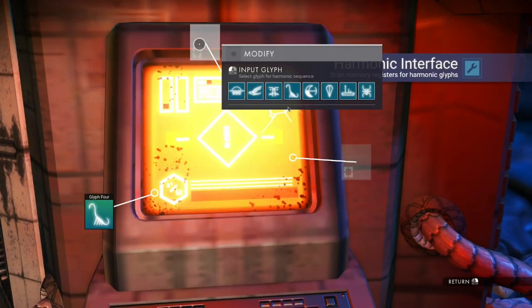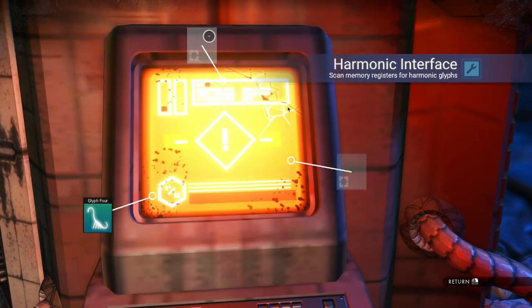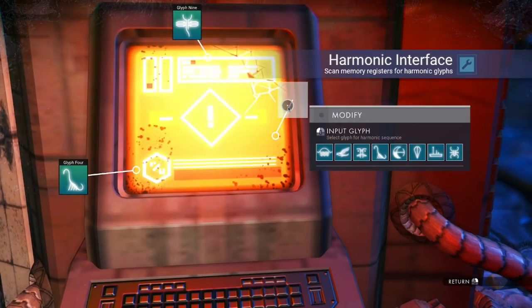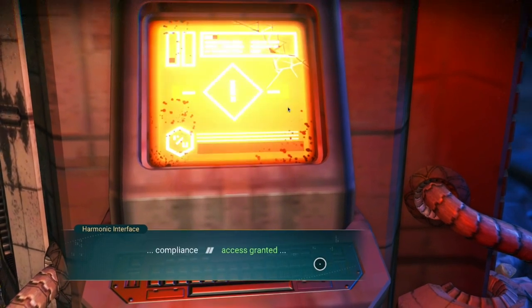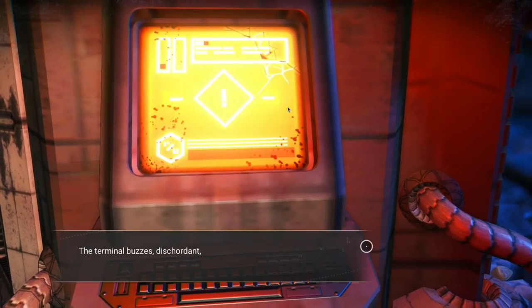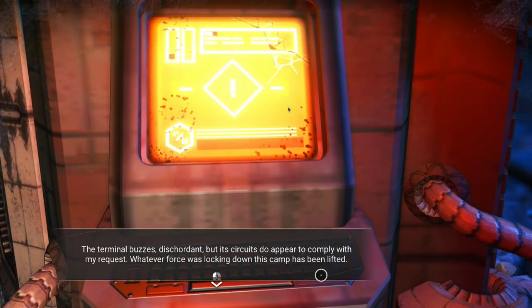Oh look, I see there's more up here. Let's try 9, and I assume the other one would be 15. Compliance — access granted — harmony awaits you. Lift lockdown. The terminal buzzes discordant, but its circuits do appear to comply with my request. Whatever force was locking down this camp has been lifted. I did the left hand side, then put the number on the top, then put it in the right hand side.